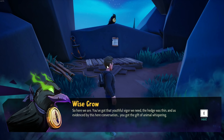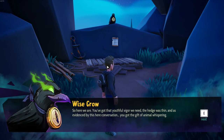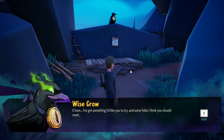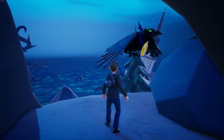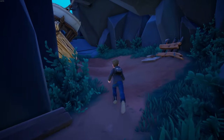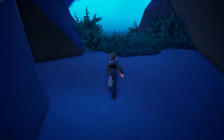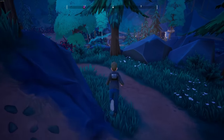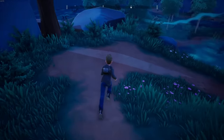The crow says: 'You've got a youthful vigor we need — the hedge was thin, and as evidenced by this conversation, you've got the gift of animal whispering.' Cool, I have animal whispering! 'Come on, I've got something I'd like you to try and some folks I think you should meet.' We're going up here — we have a magical compass. Alright, we're going down towards what looks like the base place.